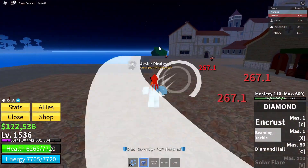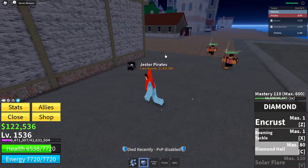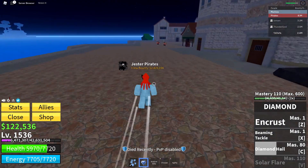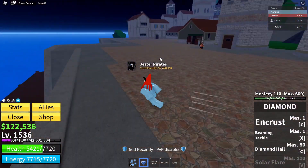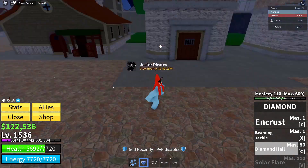Alright, the next move we have is Diamond Hail. You actually have to hold this move down. As you guys can see, it's kind of like diamond shards a little bit. I wasn't sure about the damage at first, but it actually does do a lot of damage — my bad.